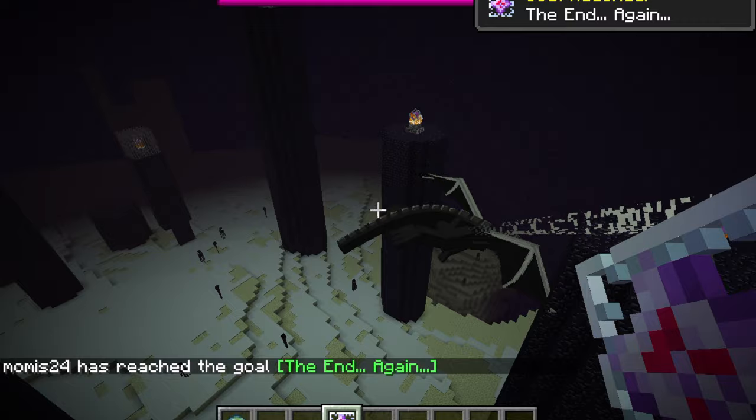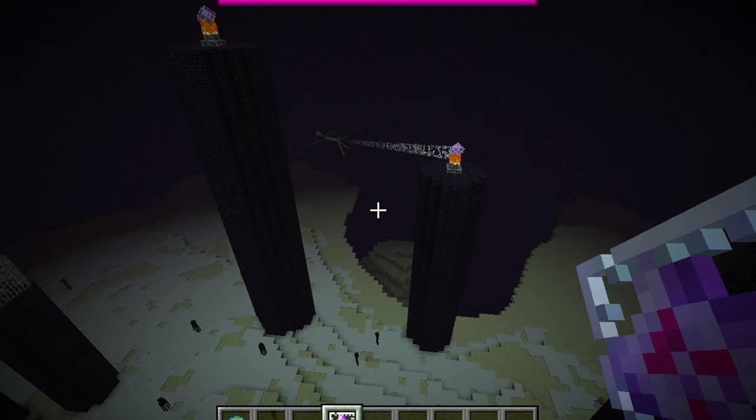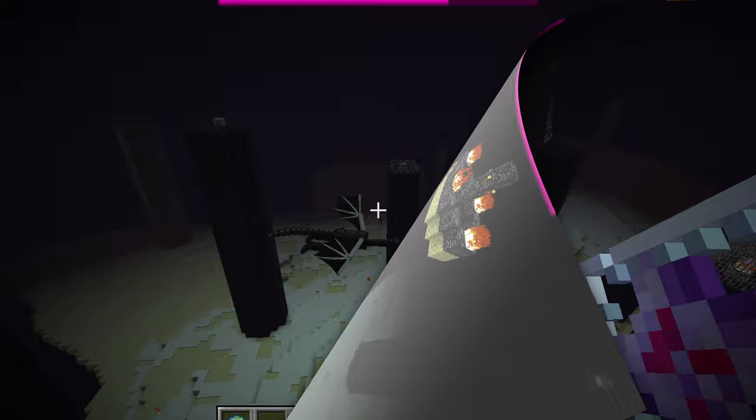The only thing you need to make the teleportation portal come back is to kill the dragon. Or you can just die and then you will return to the normal world. I hope you enjoyed the video — please like and subscribe.